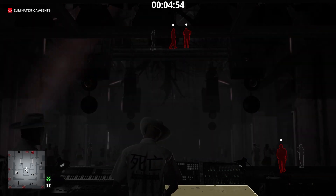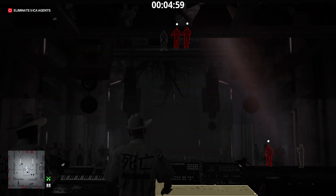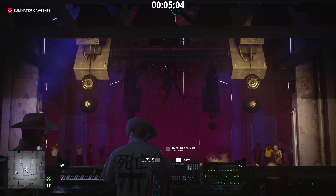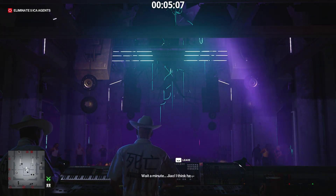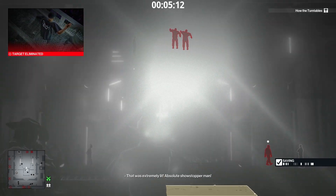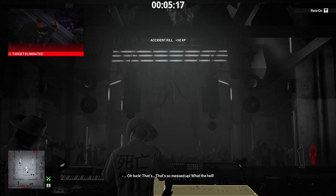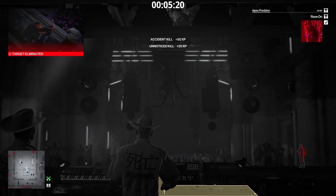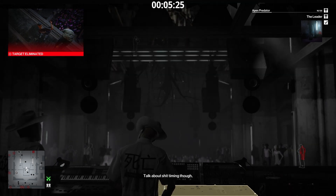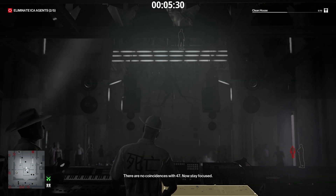There is a guard following Agent Montgomery. Wait until the guard goes a few meters to the left. Perfect. Press G to hype up the light show. Press E to climax. Ciao. What the hell just happened? I need a report immediately. Looks like the light show wasn't installed properly. Hardly anything in this place is built to code. There are no coincidences with 47. Now stay focused.